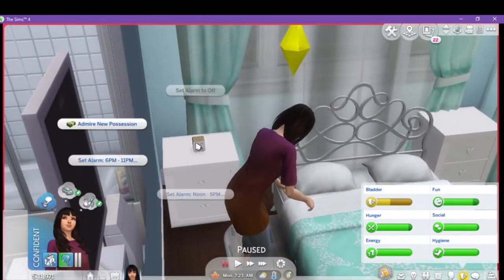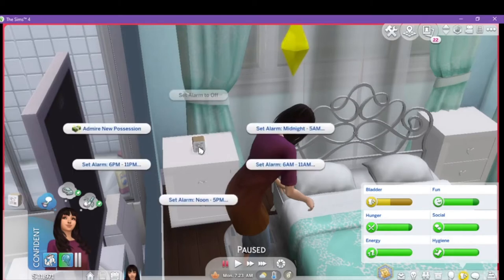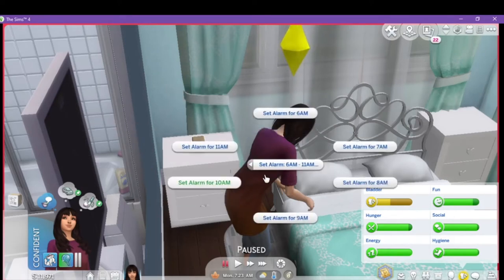You go in live mode and click set alarm: 5am midnight to 5am, set alarm 6am to 11am, noon to five, or admire new possession. Let's admire the new possession and set it to 6am to 11am.